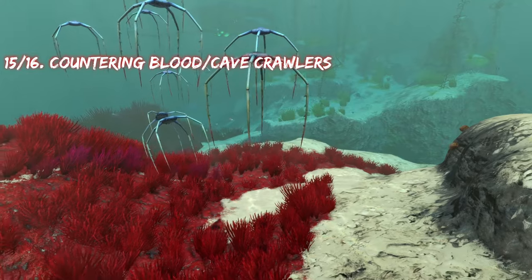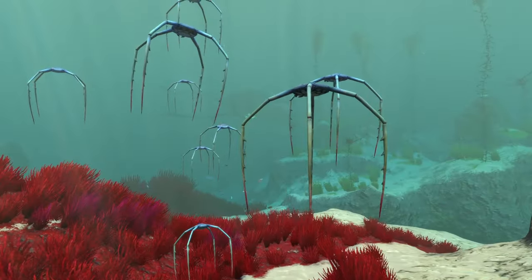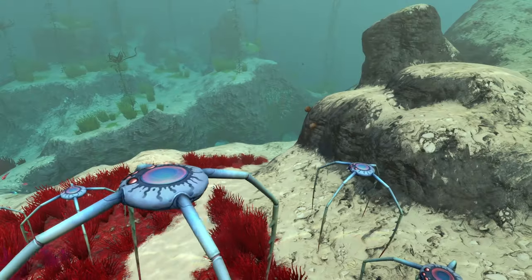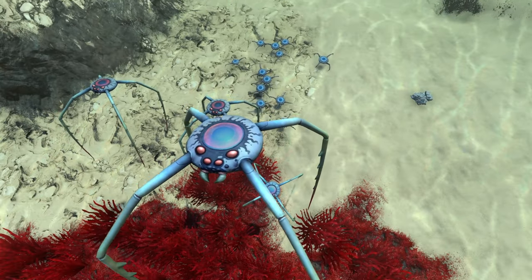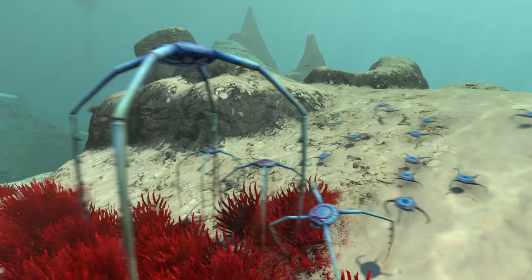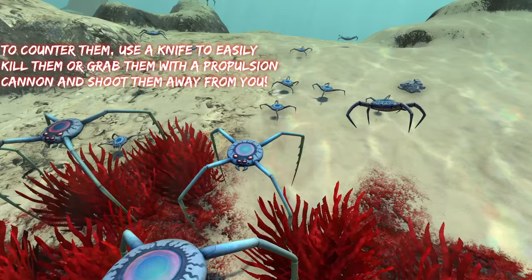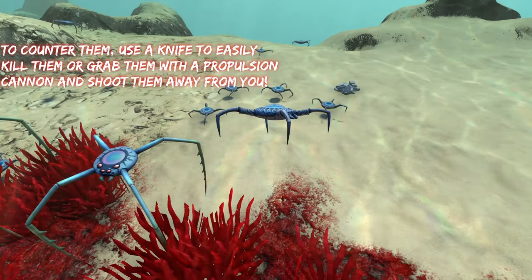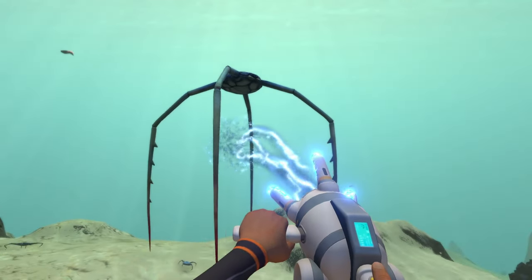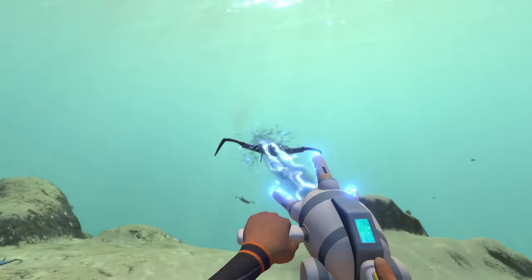Next up, we have blood crawlers and cave crawlers. They're basically the same, so I'm including them together. Both are basically little crabs. The blood crawlers are a little bit bigger and can jump slightly higher than the cave crawlers, which is about the only real difference. Other than that, they have the same amount of health and deal the same amount of damage. The easiest thing to do against these guys is use a knife — it only takes a few swipes to kill them. You can also grab both of them with a propulsion cannon and shoot them around.